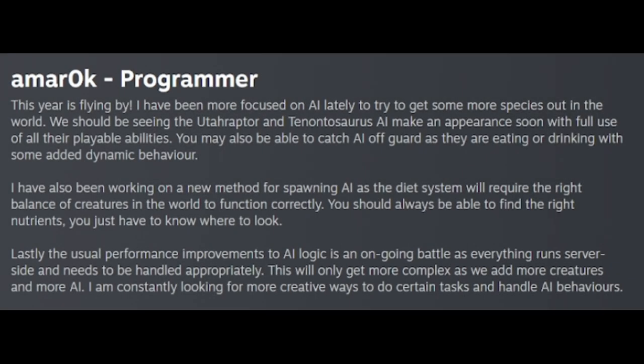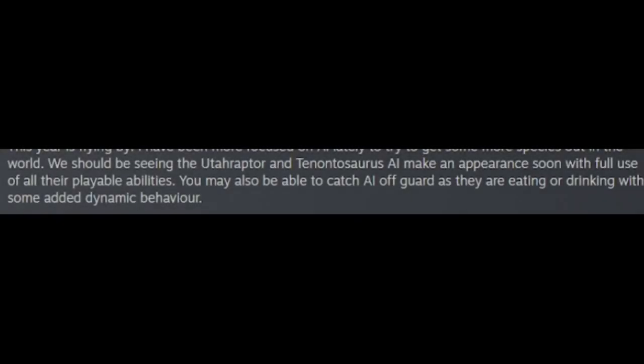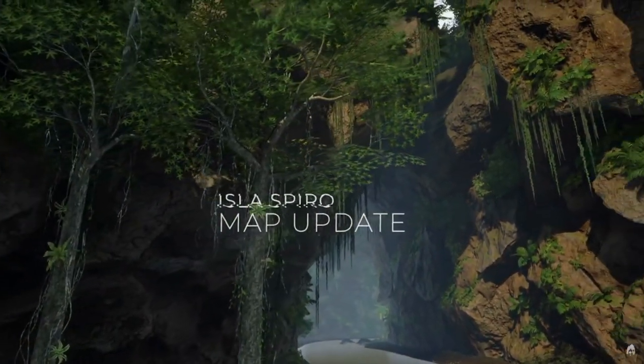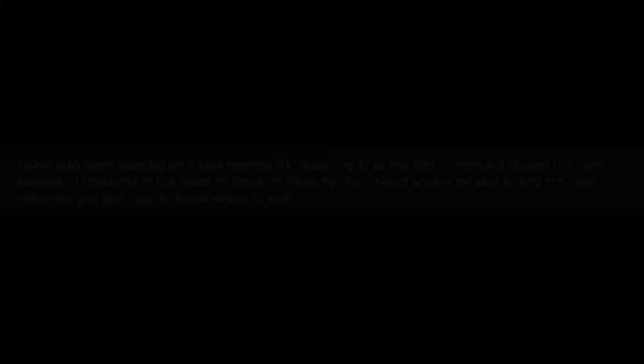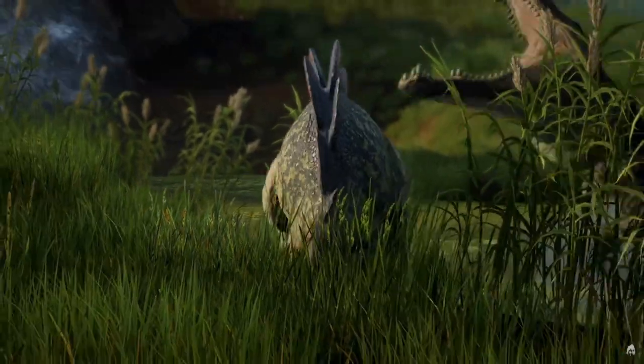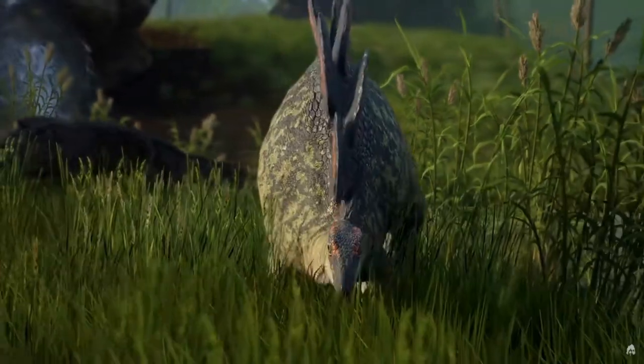Emmerock, programmer, goes over the AI in the game and it sounds like we're getting some good additions. The Utah and the Tonotosaurus AI will be making an appearance soon, and the AI will also eat and drink for some dynamic behavior. He's also been working on a new spawning method for the AI to have them dispersed across the map differently in preparation for the diet system. He says you should always be able to find the right nutrients — you just have to know where to look. So the spots on the map will always be set spots for specific dinosaur AI to spawn, meaning we can start learning good hunting grounds for specific species.